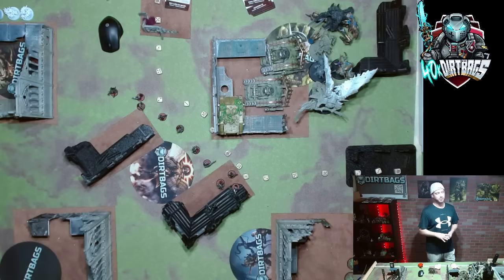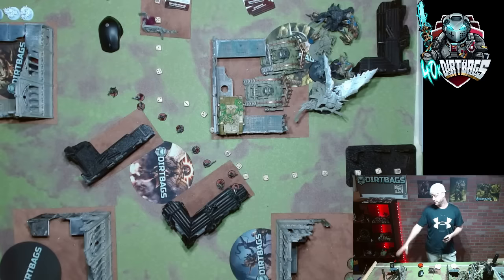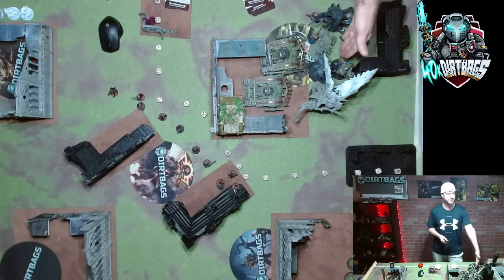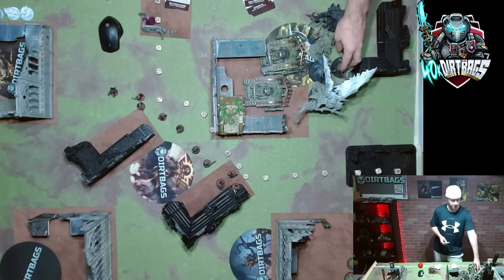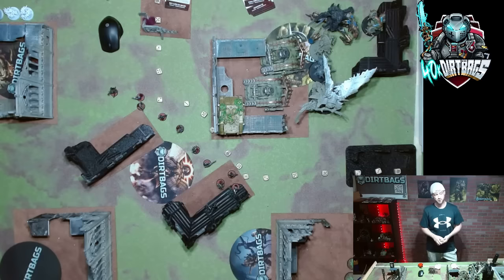Investigate Signals is really good if you have infiltrators, scout moves, or units coming in from reserves. If you get it turn one, you have to have it set up — so check if your army has infiltrators or quick scout moves. There have been so many games where getting this secondary made me change my list and how I set up for turn one. These guys move back five, those guys move back five, and the defiler or the Plagueburst Crawler just scoots back to be wholly within nine inches — getting us six points for turn one for Investigate Signals.